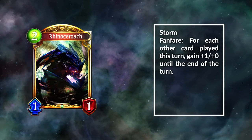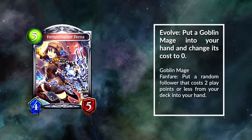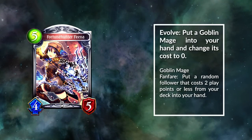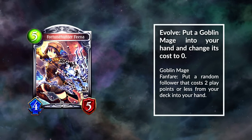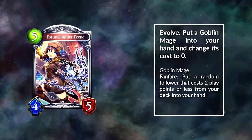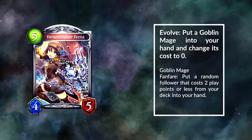It's just way too strong for Shadowverse. The second key card is another Roach — it's Fortune Hunter Fina. While it looks a bit innocuous by itself, it gives you both a zero mana spell and a rhinoceros, which are the two things you need to combo off. Usually you will need two zero mana spells and two Roaches, and Evolving Fina gives you both at once. Even though you will win games where you don't draw Fina, drawing Fina makes things much easier — she really supercharges the deck.